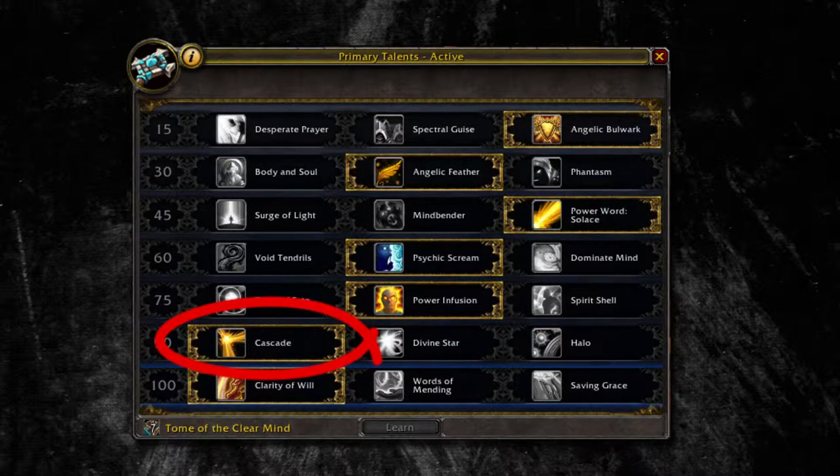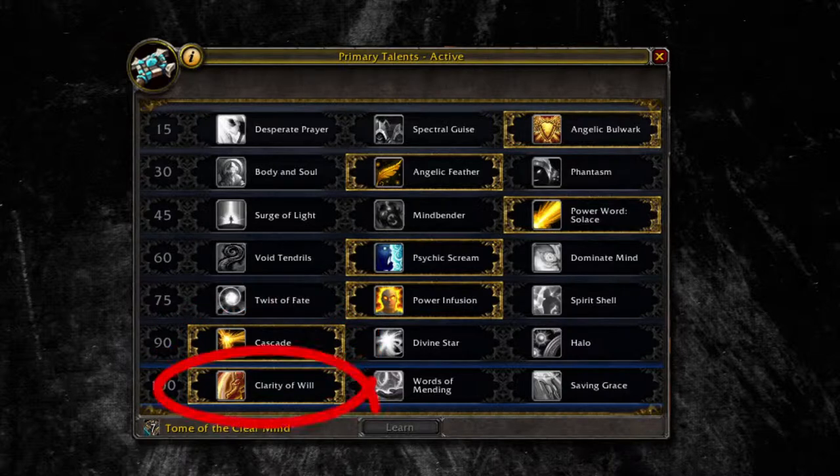Cascade is the best choice because you won't be stacked up with both melee and ranged at the same time. And finally Clarity of Will because it's a great second shield to keep your tanks up or to soak undispellable dots on your DPS.